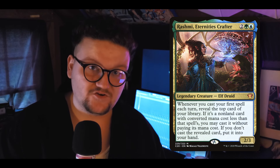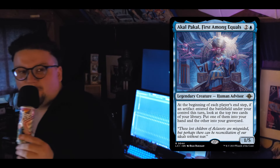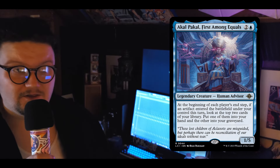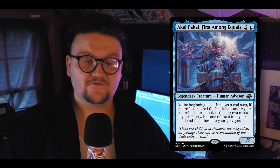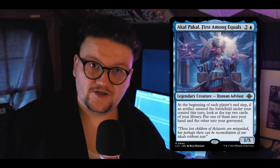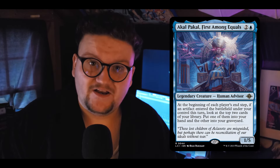We've got OG Rashmi, Eternity Crafter, because it does kind of the same thing our Rashmi does, except flipped — it does it to us and on everyone's turn. Akal Pakal was recommended by one of you guys and she's really good. At the end of each turn, if an artifact entered on our side, we get to look at our top two cards, put one in the graveyard and one in our hand. Really good card draw and card fixing for artifacts entering.